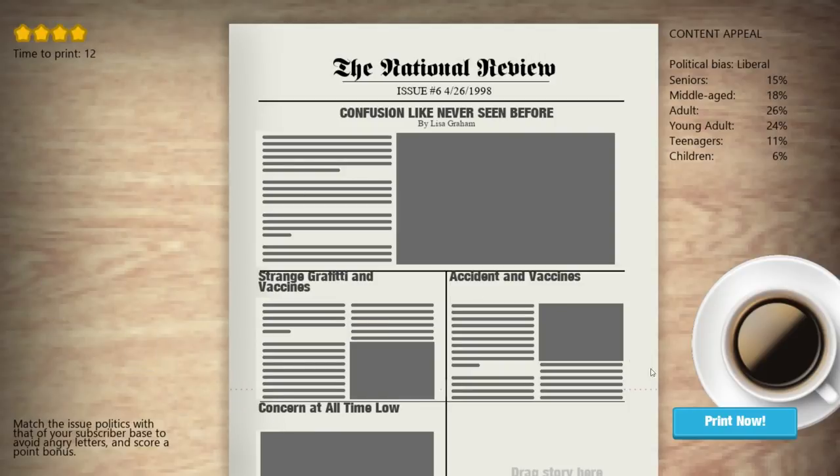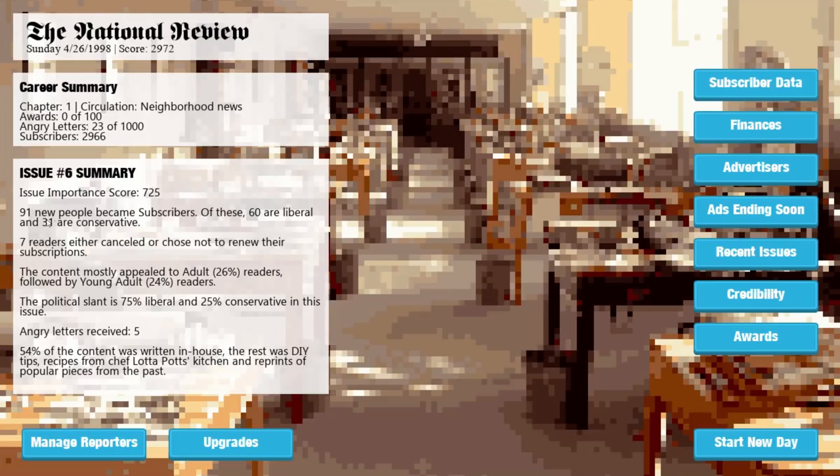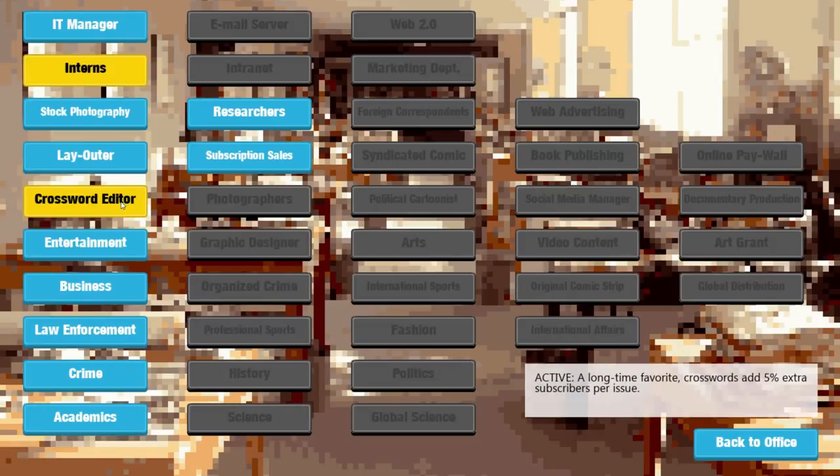A four-star newspaper! 91 people became subscribers — that's quite a lot. We've got a good mix of things. 54% of the content was written in-house; the rest was DIY tips, recipes from Chef Lottapot's kitchen, and reprints of popular pieces from the past. Our crossword editor is in — 5% extra subscribers — and we have interns, so they should get slightly less miserable.